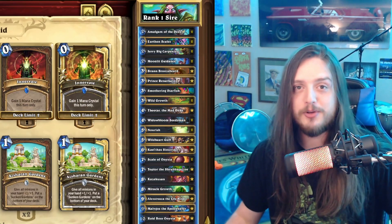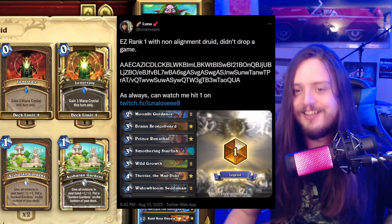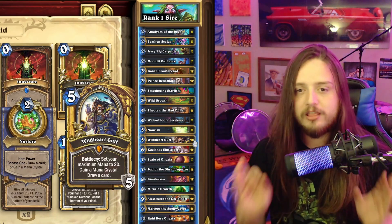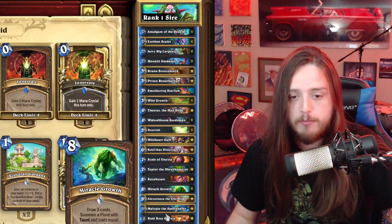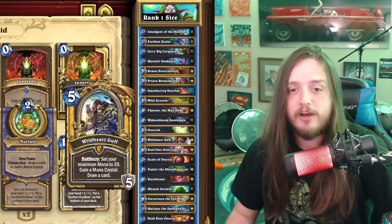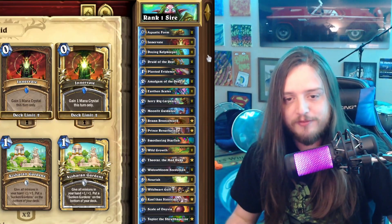Next up is the deck I've had the most success with: Non-Alignment Sire Denathrius Druid. This deck is absolutely nuts when it allows you to be good. Guff is the main way you're going to be able to scam a lot of your games with ridiculous Sire combos, but even if you don't have Guff you can still have the combo in the form of Kael'thas into Bran into Sire Denathrius. Even if Guff is at the bottom of your deck, your Aquatic Forms can't reach it — but you still have a way to win.